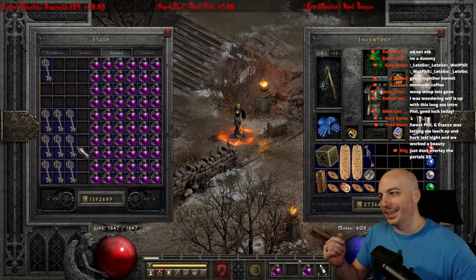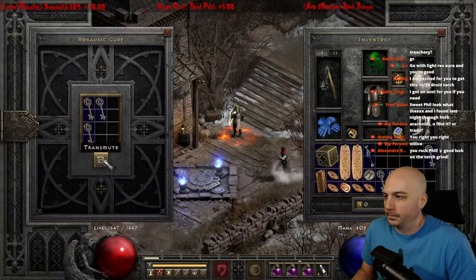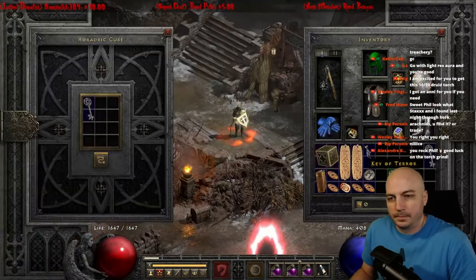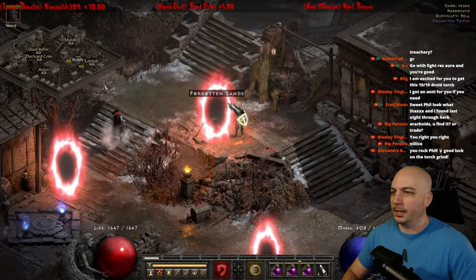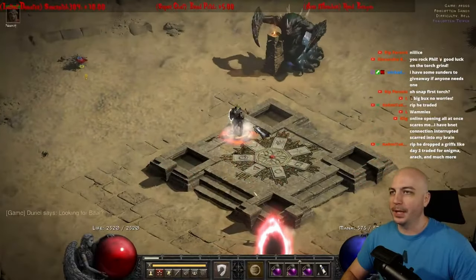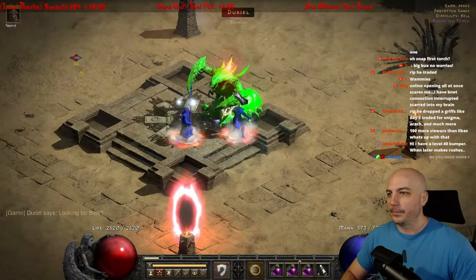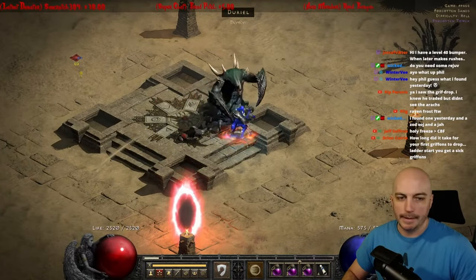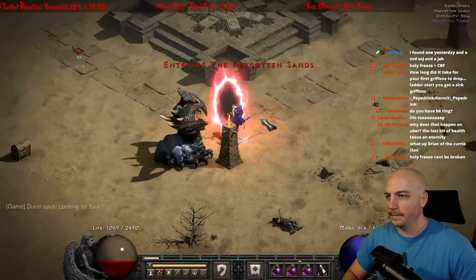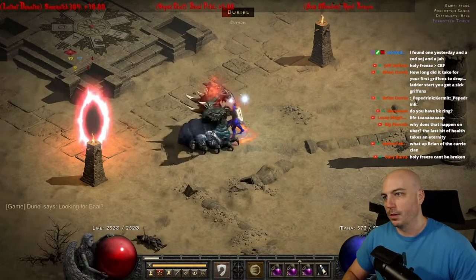And now the real fun begins. I'm going to go ahead and farm up a Torch with this Fist of the Heavens Paladin. And remember, only one point into Smite, one point into Fanaticism — that's all I'm using. Of course, a lot of it's made up with the gear, but I kind of just YOLO'd into it. I knew some things: you want to get Crushing Blow, Open Wounds, Deadly Strike, things along those lines. But you can see I still got the Shaco sitting on my dome. Pretty much the same stuff I had used originally in the very first D-Clone kill — Gore Riders, Laying of Hands. It's just Life Tap Wand, one point Smite, one point Fanaticism, and slap away.